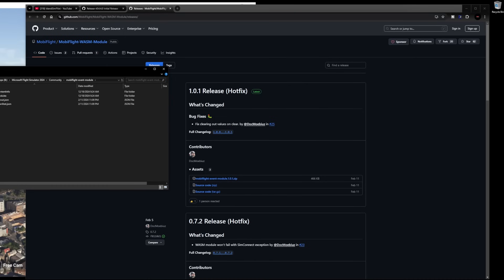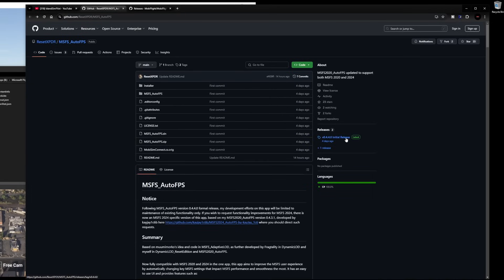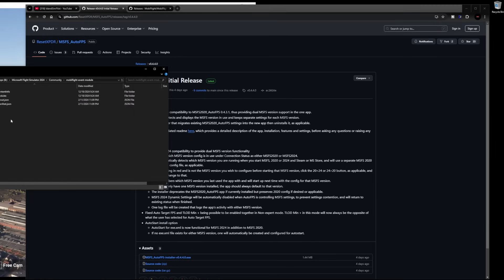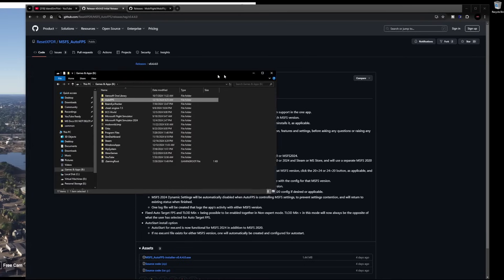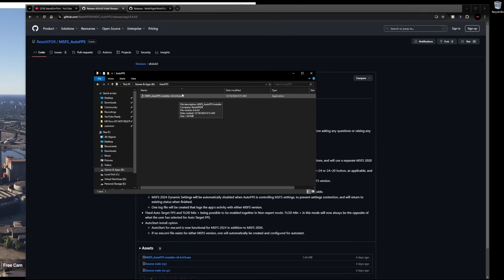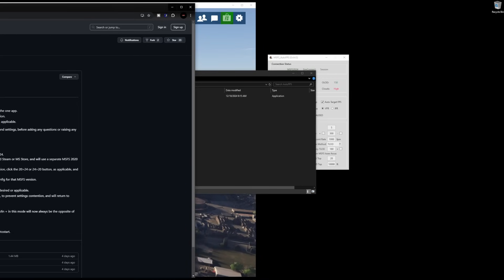Then come to the AutoFPS GitHub page. Click where it says initial release, then click the installer.exe and download it. Once downloaded, put it wherever you want — in my case I created a folder called AutoFPS. This is the EXE you will download. Simply launch it and it will take care of the rest of the work for you. You will create a shortcut on your desktop that looks like this — simply launch that and it will bring you to the main window.